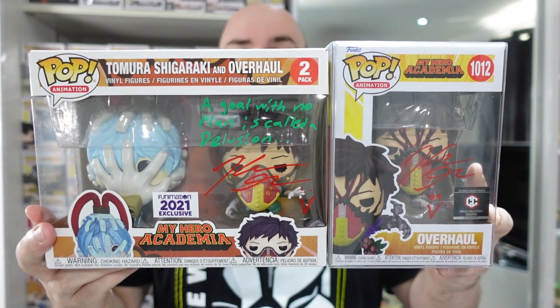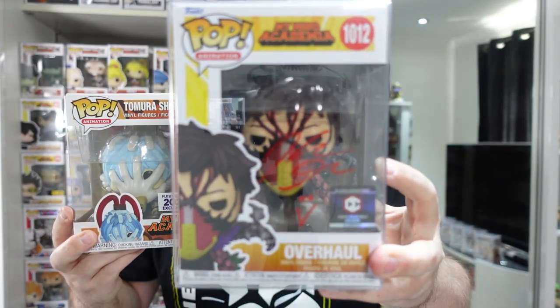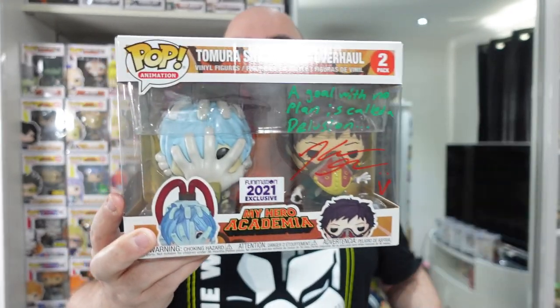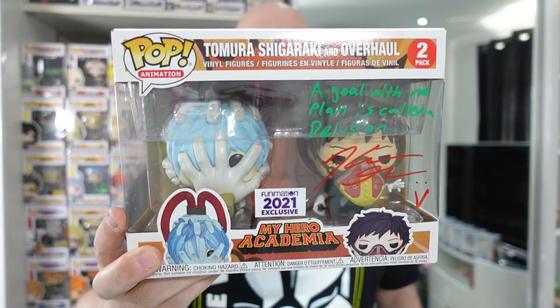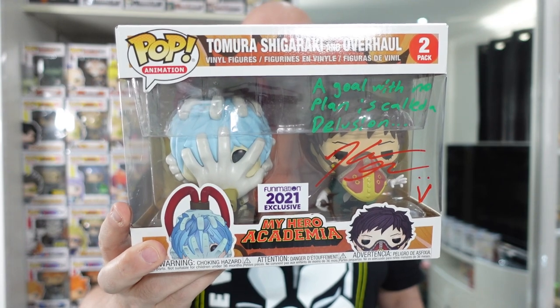I also got Kellen Goff to sign two of my Overhaul Funko Pops. He was of course the English VA for the character in My Hero Academia. We have the Chalice Collectibles exclusive with just the signature, and then the two-pack of him and Tomura Shigaraki signed with the quote 'A girl with no plan is called a delusion.'